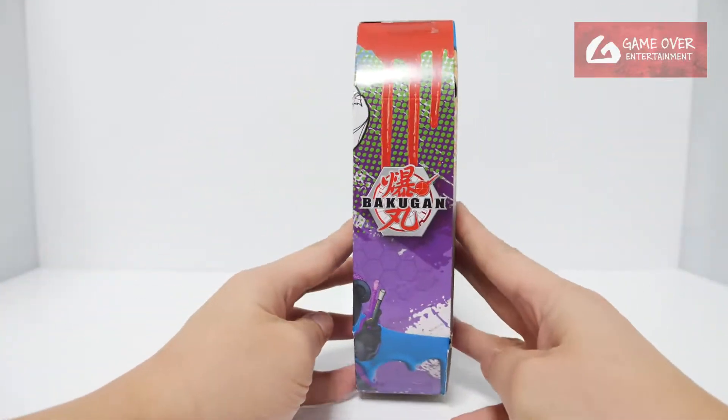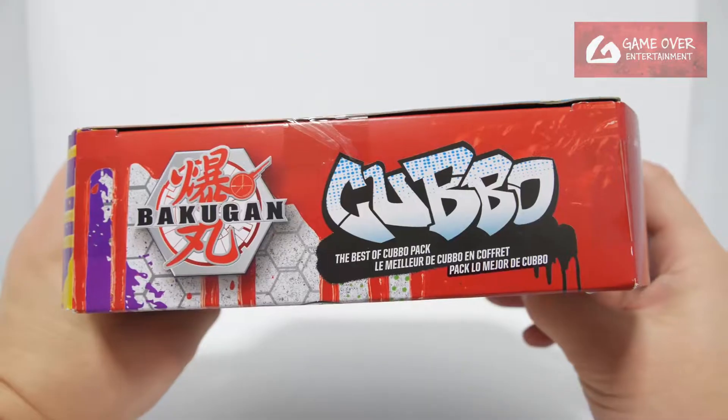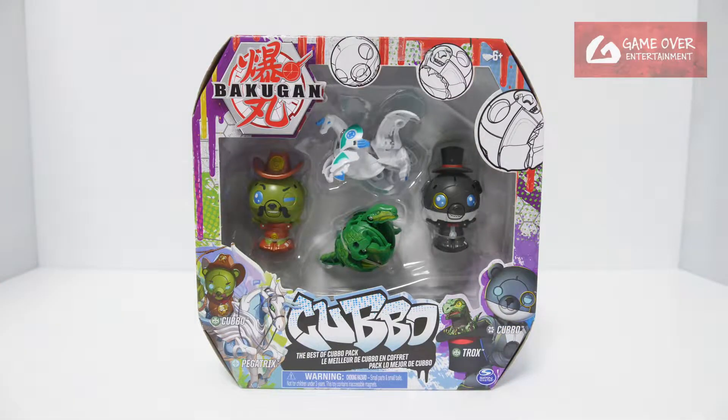Have a look at the side, let's draw in the one single picture. Top as well — the Best of Karbo Pack. Have a look at the barcode in case you're interested. Without further ado, let's open this up.